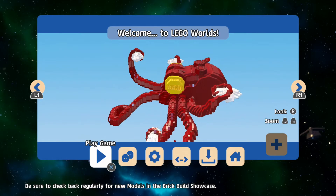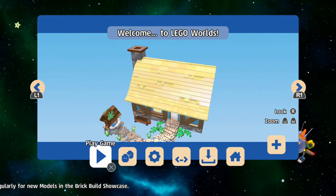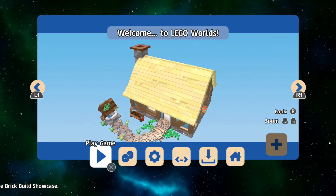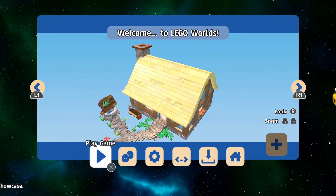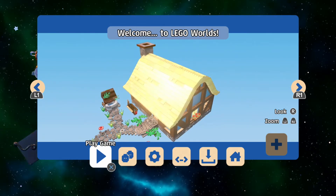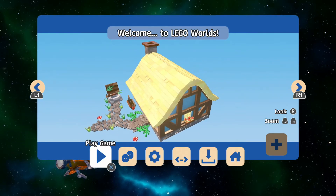So they're going to continue to update this brick build showcase here on the main screen, and you can add these into your discoveries menu to drop them into the game and check them out. So let's hop into the game — we're going to drop in this cool little hut and the octopus and check them out and see how they work. So here we go, let's go into the game.